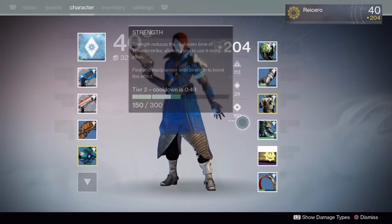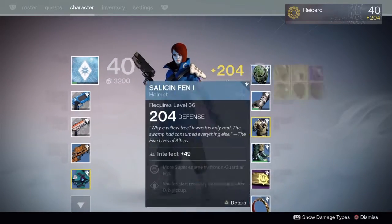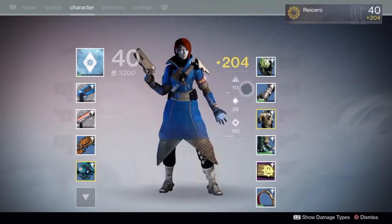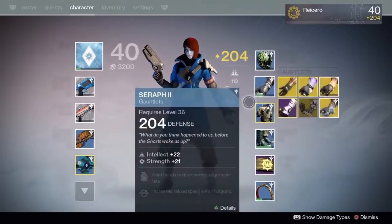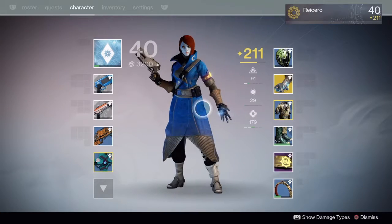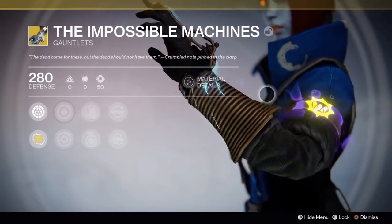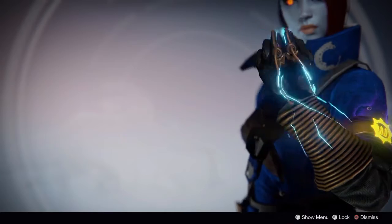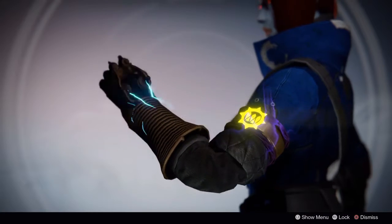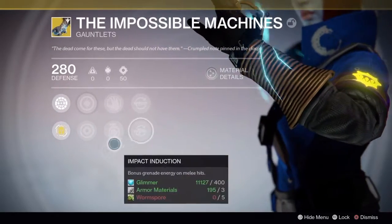In case you guys haven't picked up and completed the quest for Petra, let me just say it's really, really worth doing. If you wanna just mess around and do little things here and there, it's really worth it to get this quest done because you get a pretty nice class armor. And yeah, there they are — the Impossible Machines. They look sweet. They're like the gloves for the Arc Warlock. They look pretty nice. Do the quest if you haven't already, it's really worth it.